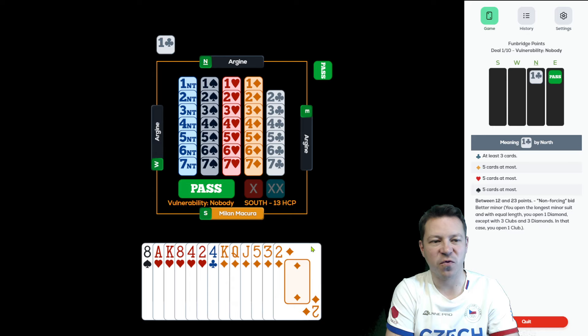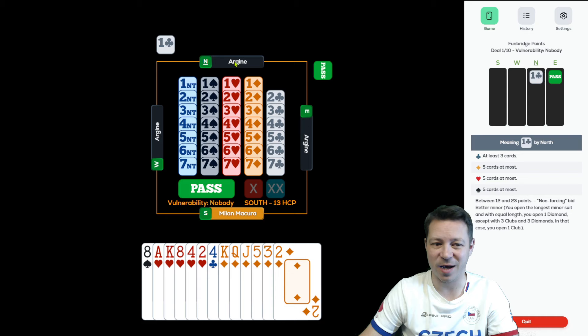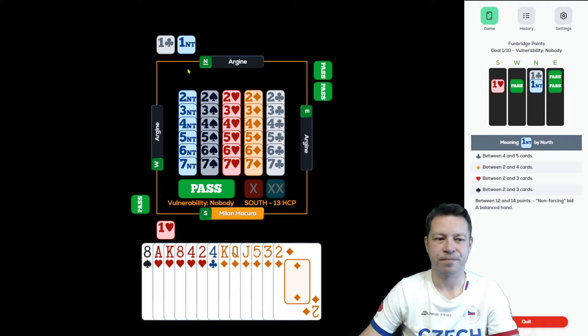Goulash hand, 6-5, so 3 primary losers — 3 aces missing and queen of hearts. That's enough, you don't need to do the high card point count. The issue is how to show the hand. I would like to find a fit in hearts and then potentially ask for key cards if partner shows some extra. Otherwise, I'll probably show both suits and maybe even 3 no trumps if this is a misfit and partner bids a spade after my 1 heart.